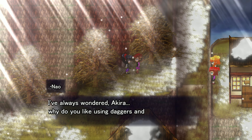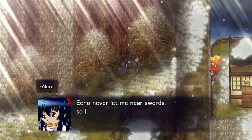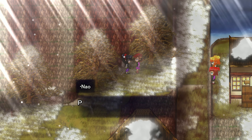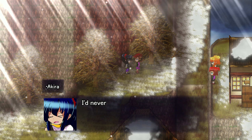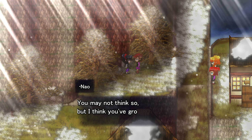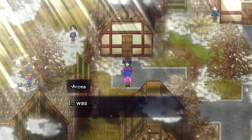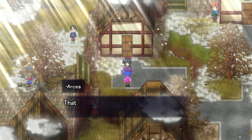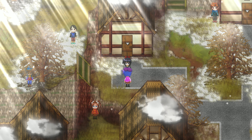I've always wondered, Akira — why do you like using daggers and knives as weapons? Swords are so much cooler. Echo never let me use swords, so I played with knives when she wasn't looking. Oh, and you should never do that ever. Please don't give poor Anika any of your bad habits. I'd never let her do that — they're dangerous. You've grown up, Akira, just an itty bit though. I was hoping Miki and Niki were home, but it looks like they're still in magic.